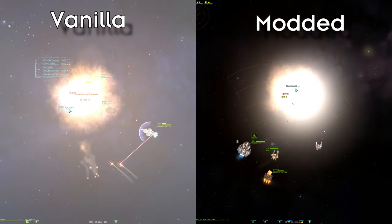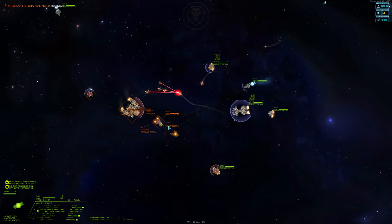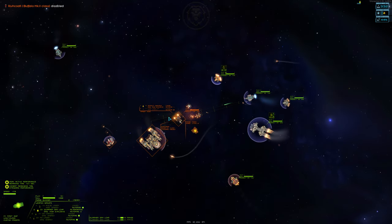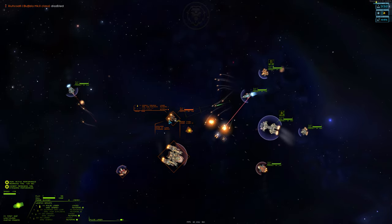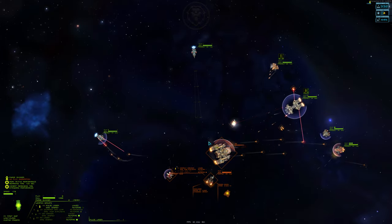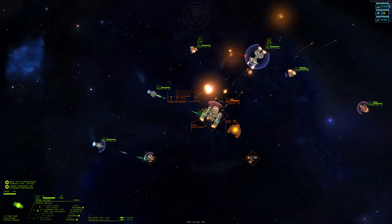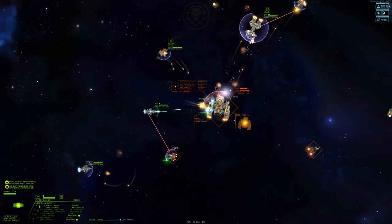Now there is something I don't miss about Vanilla. The engagement is now 3v6. The enemy may have a cruiser, but we have twice their numbers. To capitalize on our advantage, we're going to flank the cruiser so it can't effectively shield against all targets. The Venture Cruiser has strong forward firepower, but is vulnerable if we can get behind it.